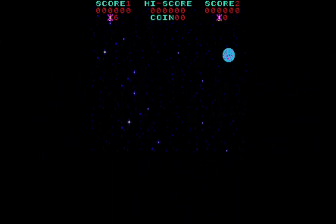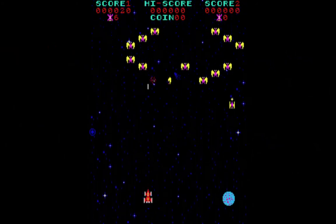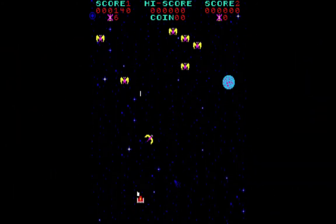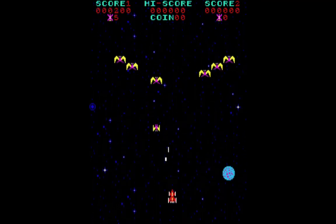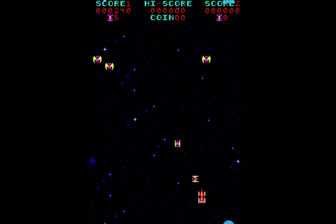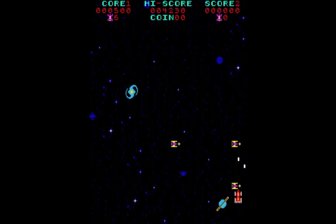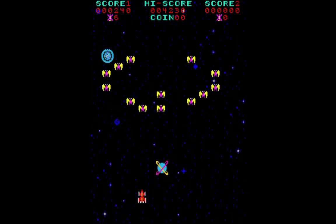The first level of the game begins with 16 mini yellow and pink phoenix birds formed in a large oval. Similar to games like Galaxian or Galaga, the enemies will begin in their formation and attack downward, shooting at your ship. Unlike those games, these enemies will not only attack one at a time but in groups. Even on the early levels, enemies will attack in groups of four, and on later levels the groups will be larger.